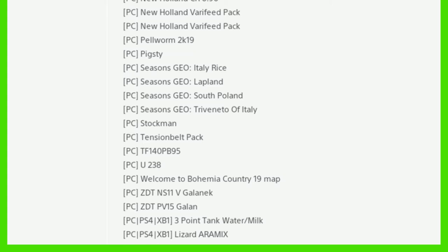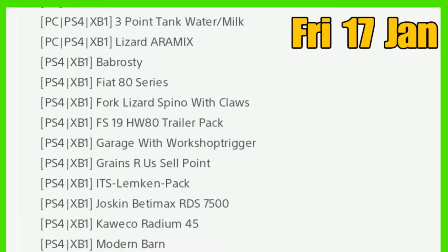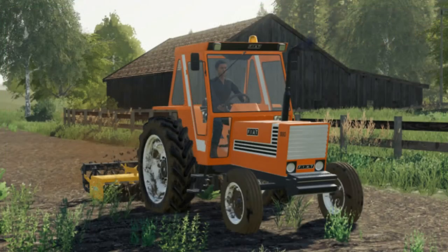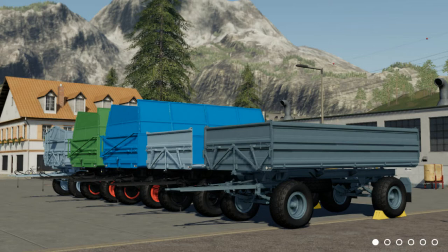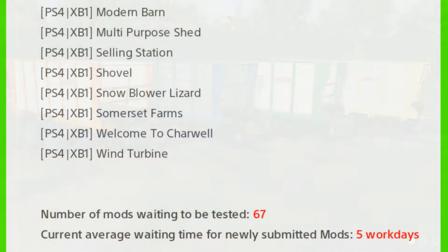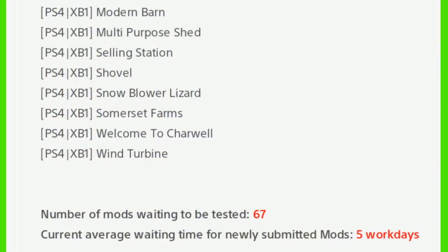For console we have the Three Point Water Milk, Barbarosity Fiat 80 Series, the FS19 HW80 Trailer Pack, Garage with Workshop Trigger, Grains RS Sell Point, Modern Barn, Multi-Purpose Shed, Somerset Farms with new map, and Welcome to Chairwell which is Lancy Boy's map as well.